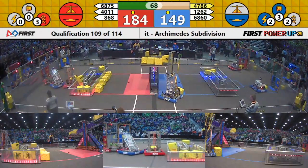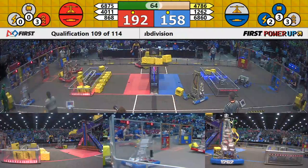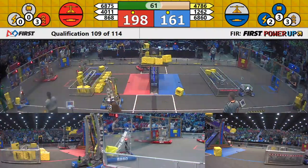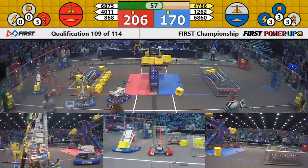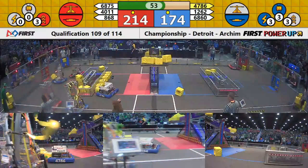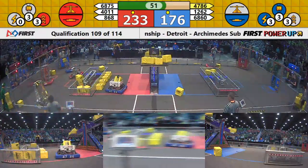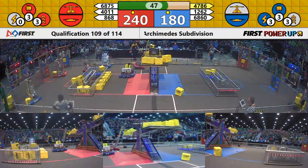Pi Robotics out of LaCrosse is trying to deliver power cubes to the Red alliance exchange, but facing a little bit of interference from Equitum Robotics of the Blue alliance. The two robots do go away from each other. Equitum Robotics grabs a power cube from the portal but loses possession of that cube, and will need to go back to a portal to grab a new one.